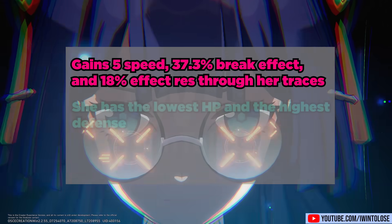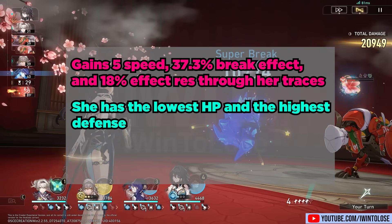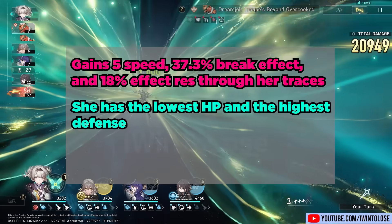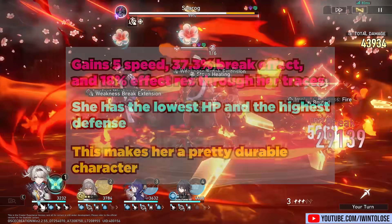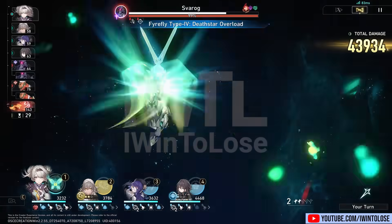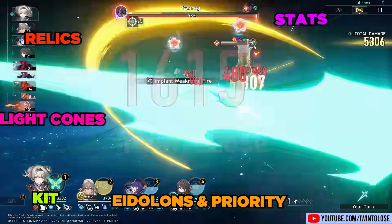It is notable that she has the lowest amount of HP in the entire game, but also the highest amount of defense, which actually ends up making her a pretty durable character, especially once we dive into the rest of her kit. In this video, we'll go over how Firefly's kit works — her stats, relics, light cones, eidolons, and pull priority.